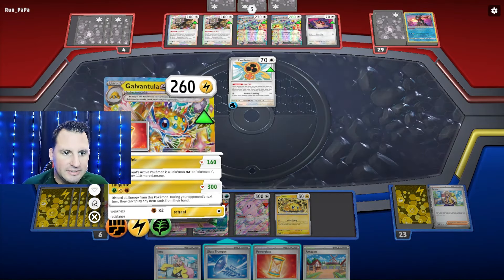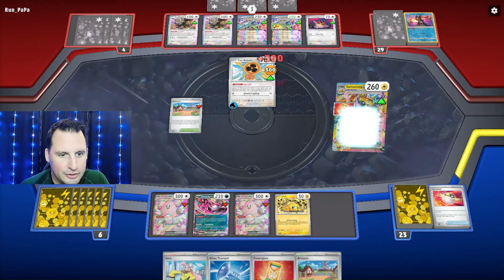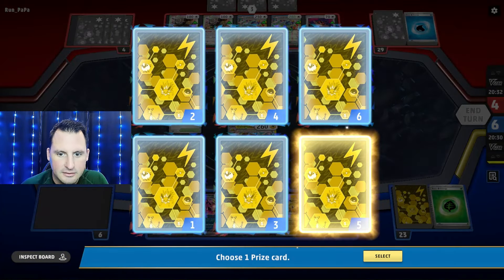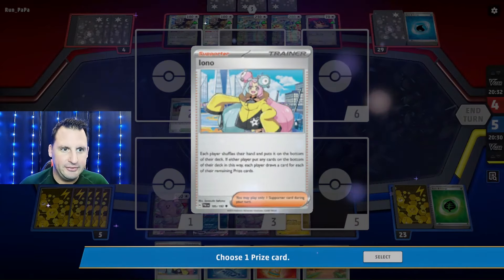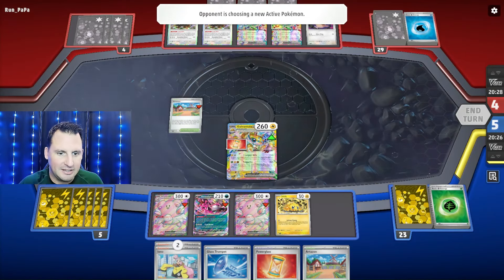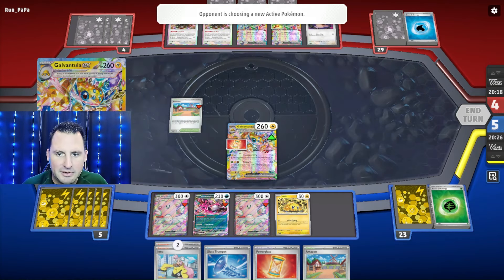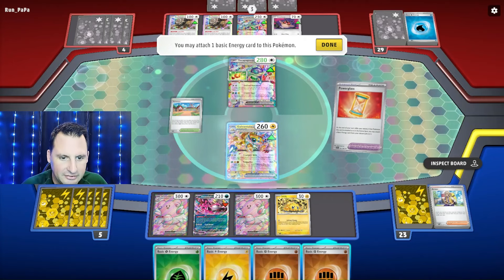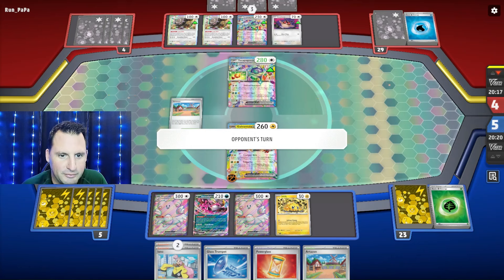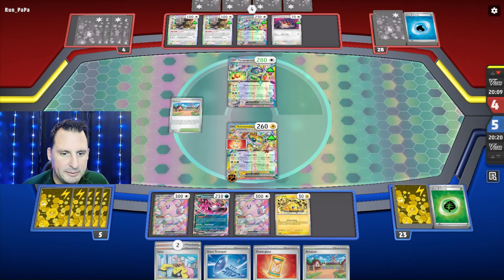We're going to item lock you for 300. Now we are just trying to win with item lock. They cannot use any items and we are just going to hit. As long as we have the Glass Trumpets — why didn't my Power Glass work? Oh, there it is. They had to promote first, then the Power Glass. That's knockout number one.